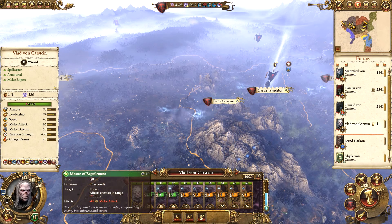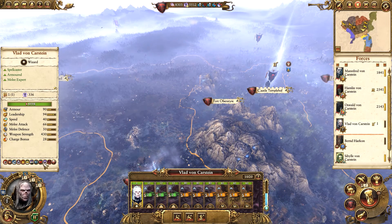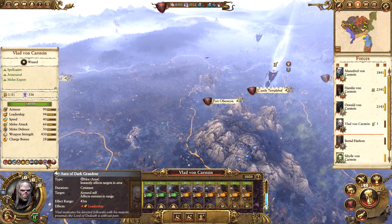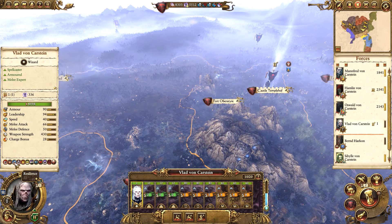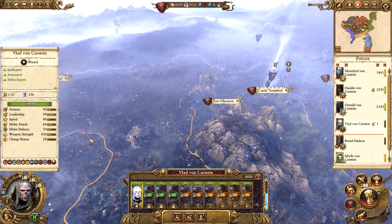What does he actually have? Master of Beguilement - minus 46 melee attack, that's a hex. He has the Invocation of Nehek of course because he's a vampire, and the Aura of Dark Grandeur which is a minus 4 leadership to anything standing around him. A pretty awesome leader, that's for sure.